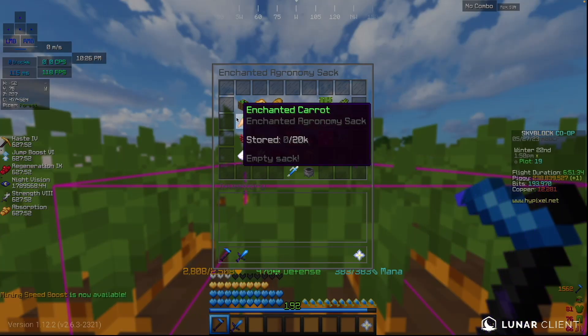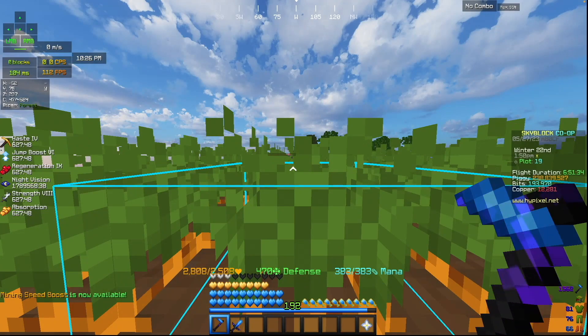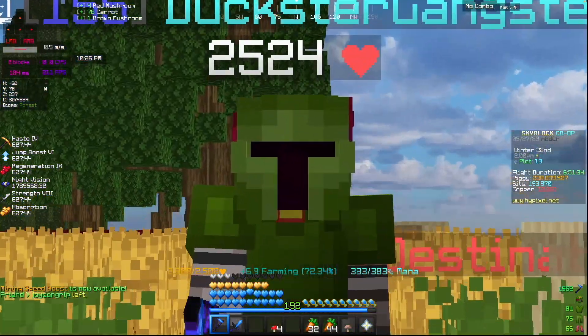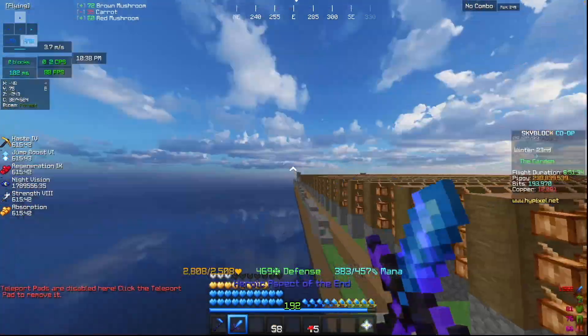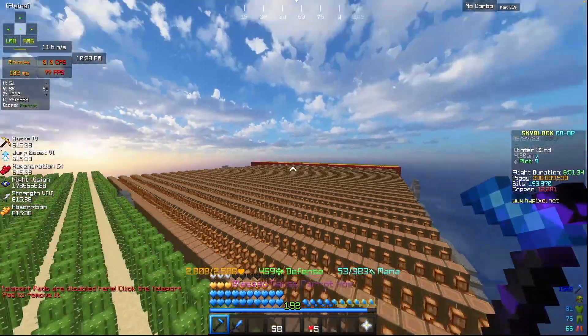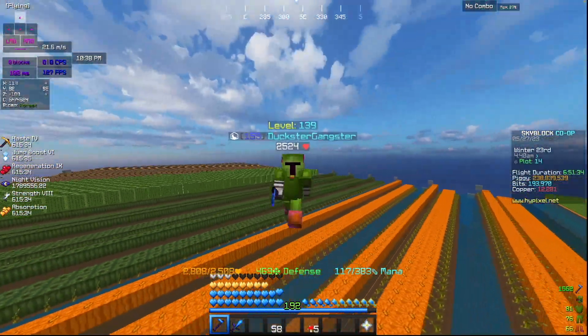I'll be using this angle to farm my sacks for enchanted carrots. Enchanted mushrooms are empty, so I'll be farming this for one hour and see how much money we make. To get to my other farm I'll just teleport over, since that farm wouldn't be fully grown — it's like 98% grown.